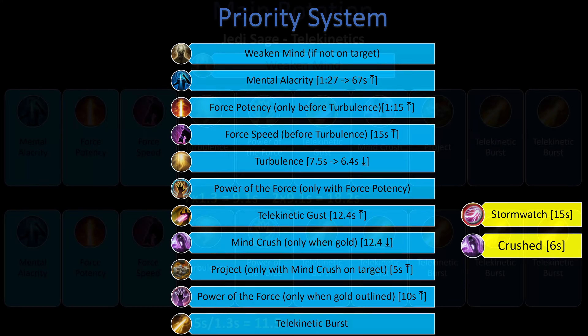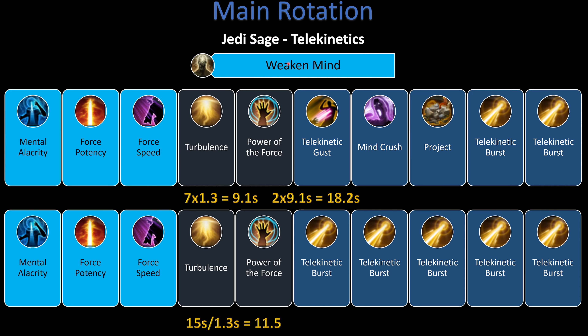Distilling this into a fixed rotation: apply Weakened Mind on a new enemy, then activate Force Speed, Mental Alacrity, and Force Potency as instant casts in the gap of a global cooldown. This leads into our 'two-five' sequence — two abilities (Turbulence and Power of the Force), then five abilities (Telekinetic Gust, Mind Crush, Project, and two Telekinetic Bursts). Next cycle: Turbulence, Power of the Force, then five Telekinetic Bursts. At a 1.3-second global cooldown, each set of seven abilities takes about 9.1 seconds, so two sets are approximately 18.2 seconds.